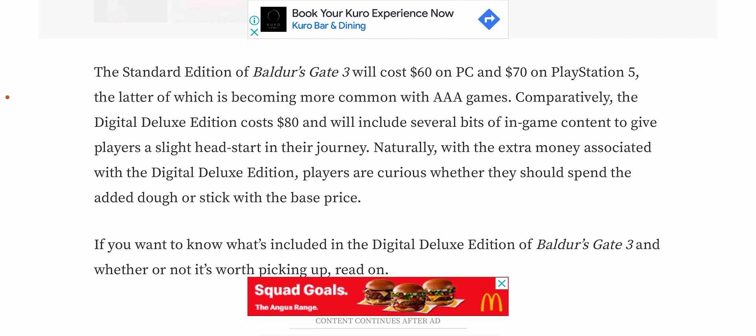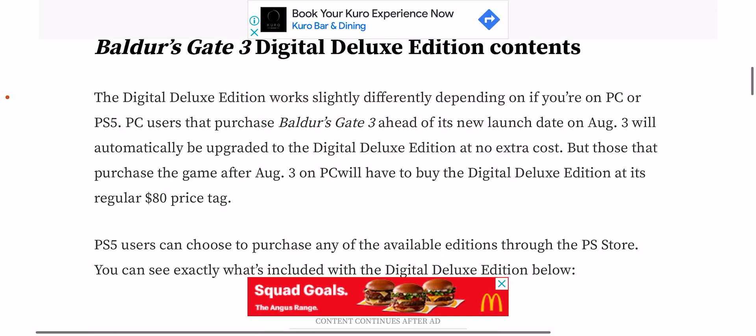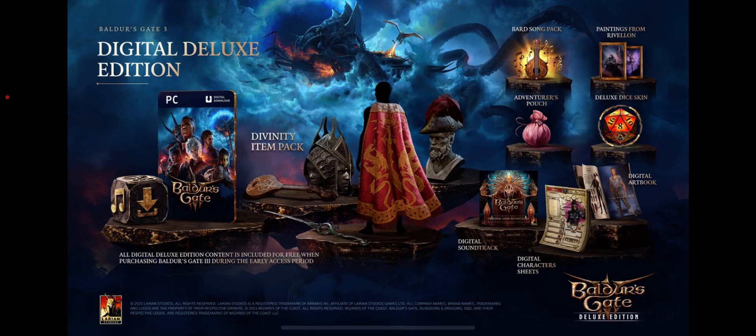The Deluxe Edition includes several pieces of loot. Scrolling down we can see the Baldur's Gate 3 Digital Deluxe Edition contents. It includes the full game itself, and all digital deluxe edition content is included for free when purchasing Baldur's Gate 3 during the early access period, so anybody who has early access like myself will be automatically upgraded to this deluxe edition.